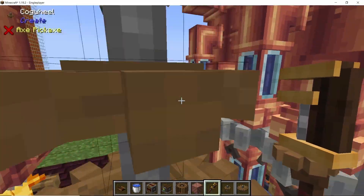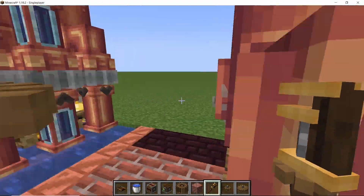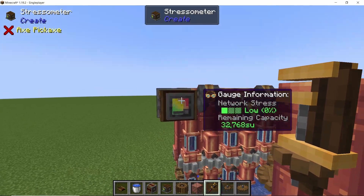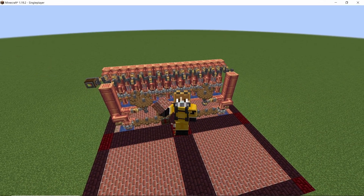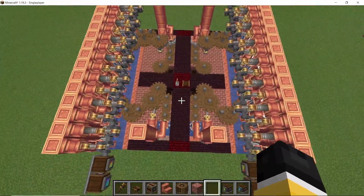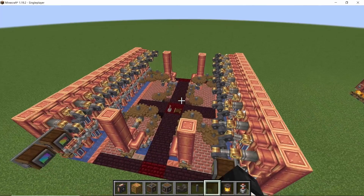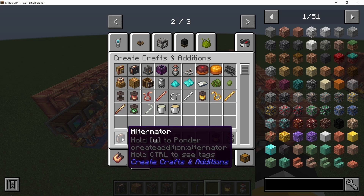Once the direction of all pumps is fixed, all of the boilers will start running and you will get 32,768 stress units, which is 2,048 times 16. Copy the entire build and flip it in a mirror formation. With both halves running, we have two output shafts each giving over 32,000 stress units at 16 rpm.